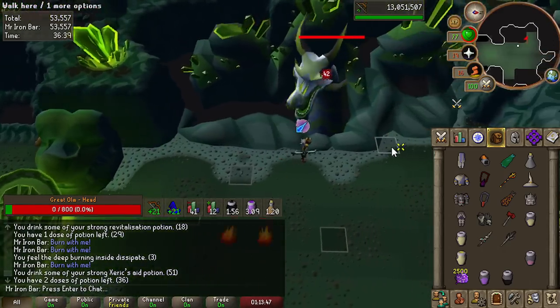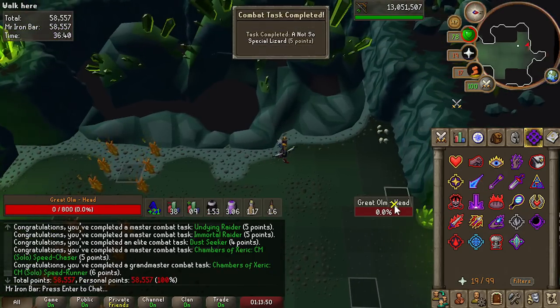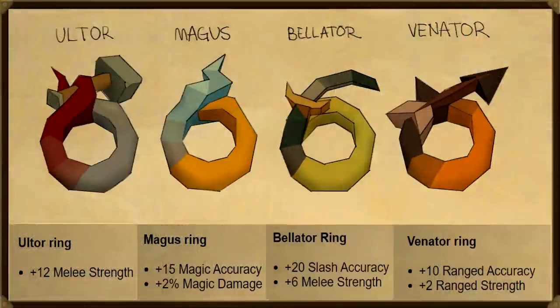Jagex made some last-minute revisions on some of the new stuff. For the rings, almost everything is the same minus the Warrior Ring upgrade — instead of getting 12 slash and 4 strength, you're going to get 20 slash instead. I'm not sure how impactful this will be versus the Berserker Ring upgrade, but it should be really good for Arclight speccing and Corp. Otherwise the rings are the same — straight-up tier-ups from the DKS rings. You still need the old rings to upgrade with the boss drops, but once you make the new ring they are tradable, though you can't wear them unless you complete the quest.